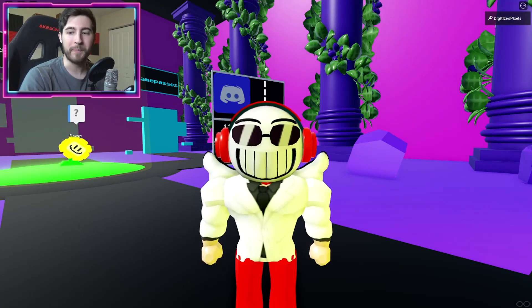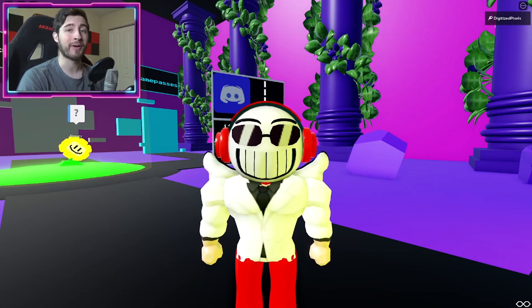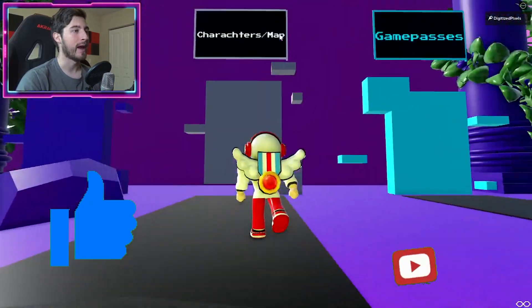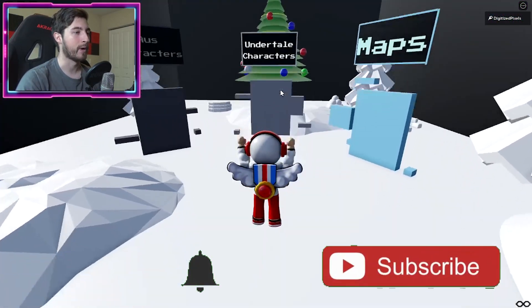Hello everybody and welcome back, my name is Digi. Today I'm gonna be showing you guys how to get the badge called 'Sick Party Bro.' To get this badge, head over to Caricatures and Map Portal.